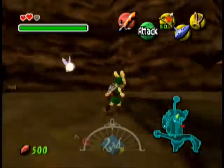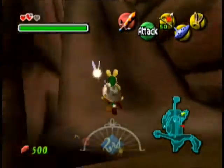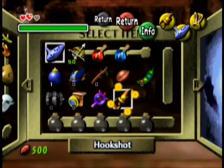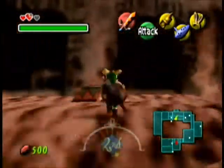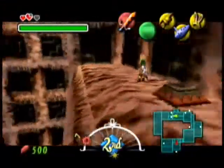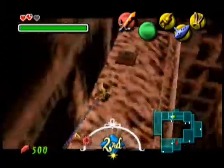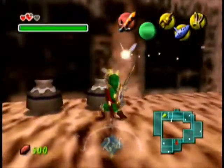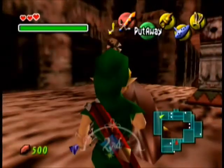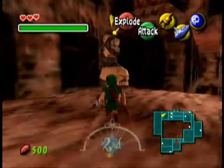Right up here is Stone Tower. So let's go ahead and go up here. This place is actually quite challenging to climb up. Pressing on these switches, you can see that something like that happens. You can see there's a Beamos right there. I'm going to take out these Beamos. Actually, I think the Blast Mask works. So I'm going to wear the Blast Mask and blast it. Yep, it works.